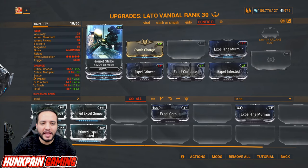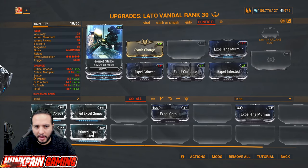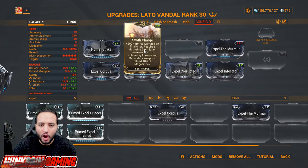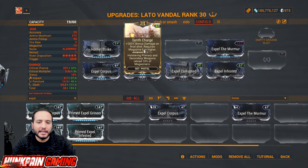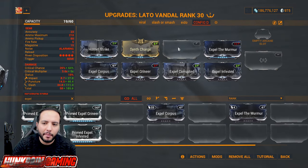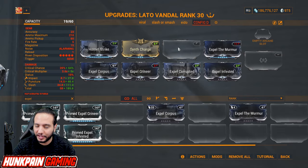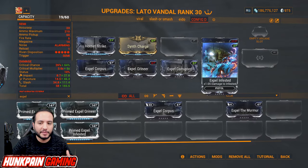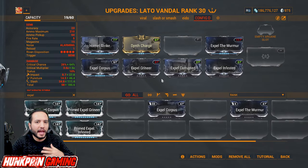Now let's do pistols. Starting with Hornet Strike — 220 percent damage, 100 percent must-have. Seeker's Charge: 200 percent bonus damage on the final shot, requires magazine of six or higher. Hosting primary and secondary weapon reload: reloads 10 percent of magazines — very situational but good to have.